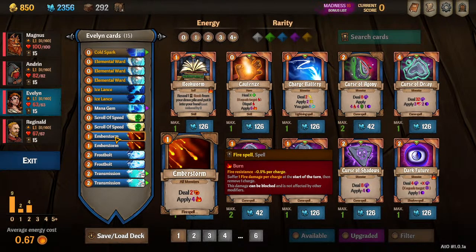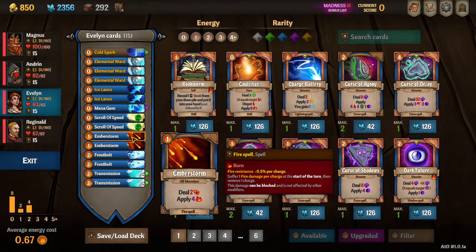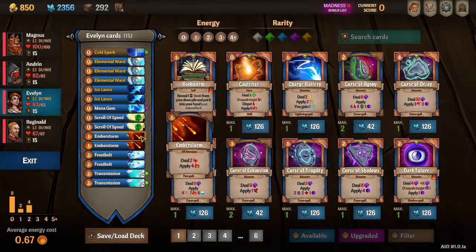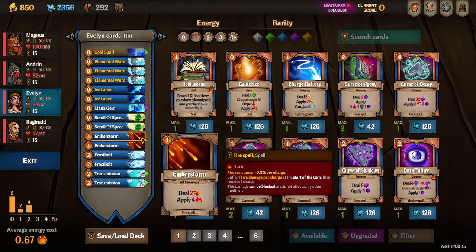We've crafted Ember Storms. I'm leaving room for adjustments based on the elements you're going. I recommend Frost and something else: Frost and Burn, you go Ember Storm; Frost and Lightning, you'll probably keep those Charge Batteries. Ember Storm is just good value if you have any sort of perks — one burn turns into four burn, and even at the bad resistance rate the damage adds up. It's a one cost AOE and you're not going to regret having it.